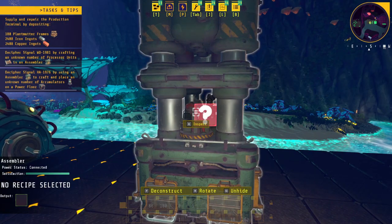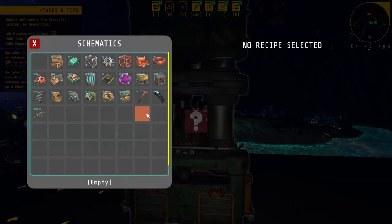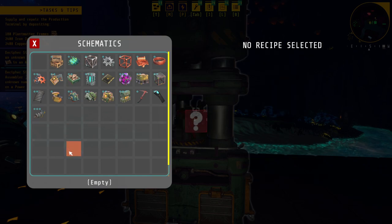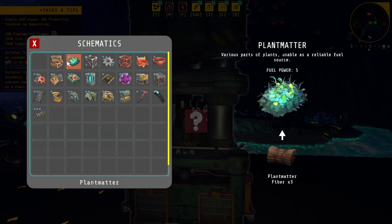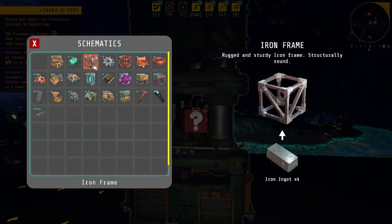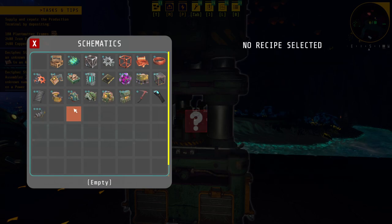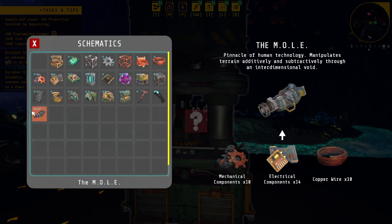Oh, I like that — it has a little heads up. Did I get an achievement? Okay, plant matter frame time — plant matter fiber. Plant matter fiber comes from... I guess that's the other things, the thresher and stuff like that. I also need processing units — what are those things?